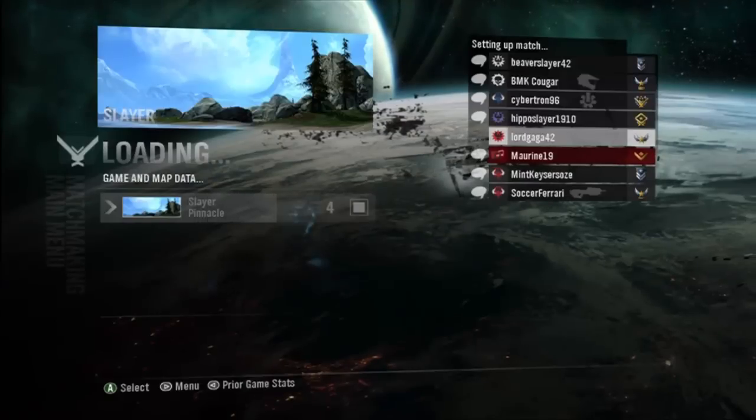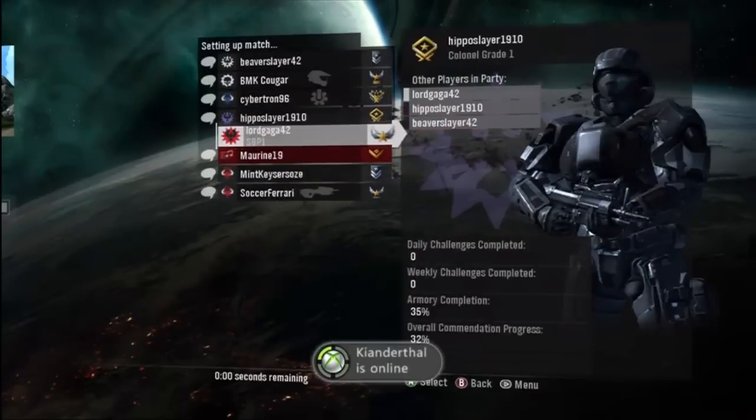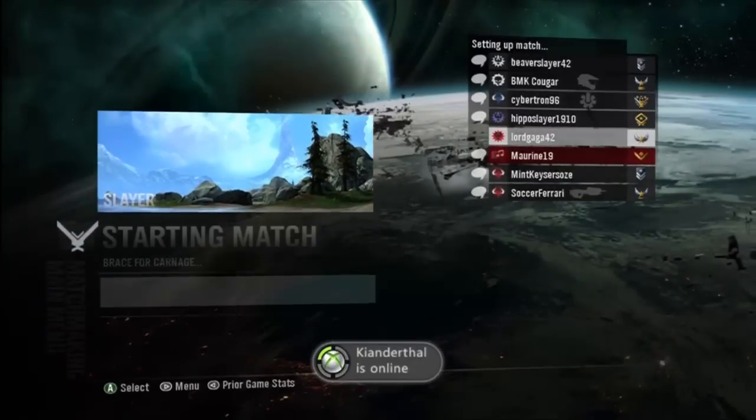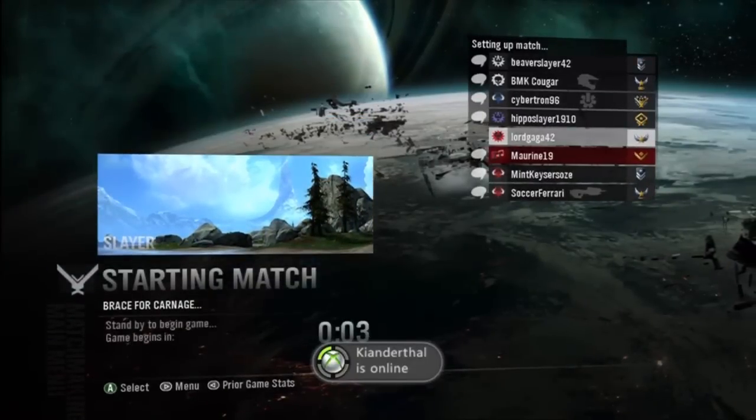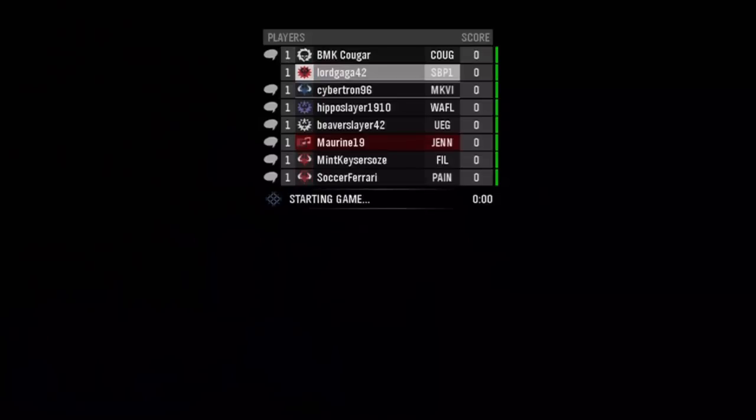While we're waiting for that to load — Rumble Pit is basically just everyone against everyone. The top score is 25. This is a really good way to get credits if you have no friends online or something. I got probably half of my credits in there. I like Rumble Pit — it's pretty good, but there are others better.